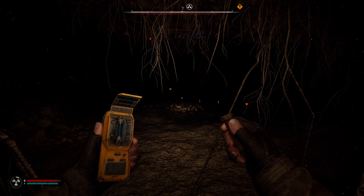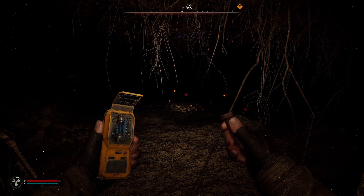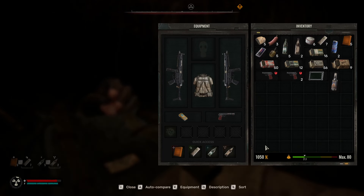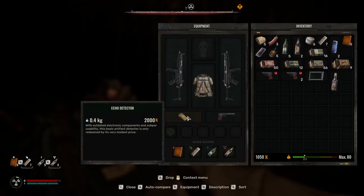I'm going to show you how to find artifacts in Stalker 2, as well as some things you need to know about them, how to use them, and different upgrades. But generally speaking, most artifacts are going to be found with the Echo Detector, so make sure you have the Echo Detector equipped.